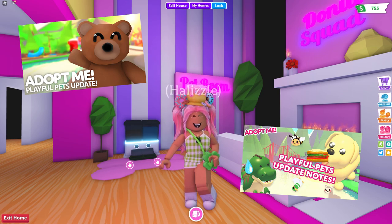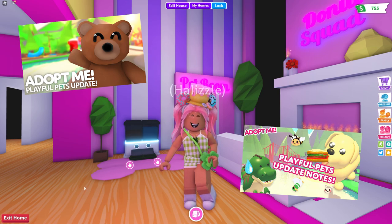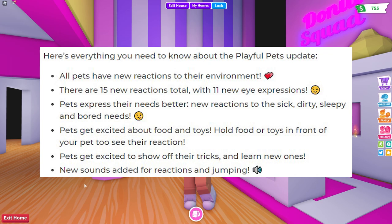In today's video there's actually a new update called the Playful Pets update, and I'm going to read you the notes right here. Everything in this update: all pets have new reactions to their environment, there are 15 new reactions total with 11 new eye expressions. Pets express their needs better — new reactions to the sick, dirty, sleepy, and bored needs. Pets get excited about food and toys, and there are new sounds added for reactions and jumping.